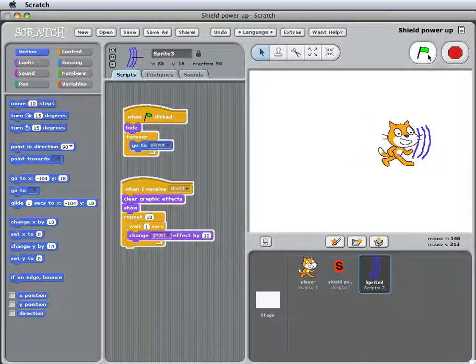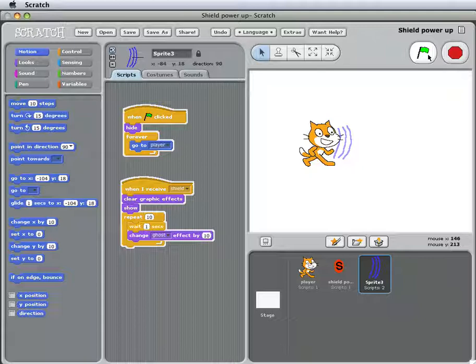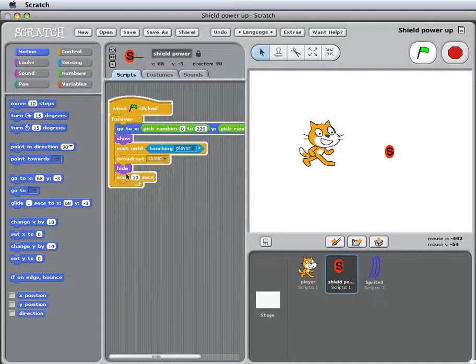Here's the cat. We move, it gets the power-up. The shield appears and stays with the cat, and the shield diminishes — gets dimmer — by using the ghost effect. Once the ten seconds have passed, the shield power-up moves to a random location and shows itself again.